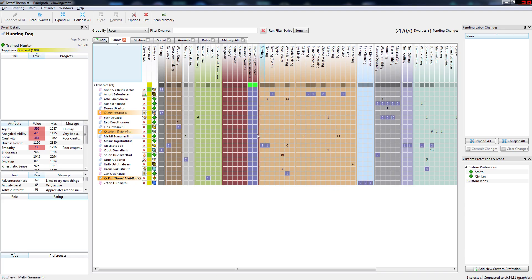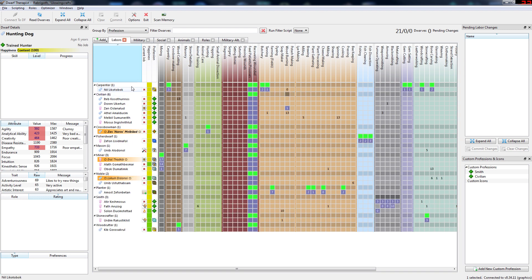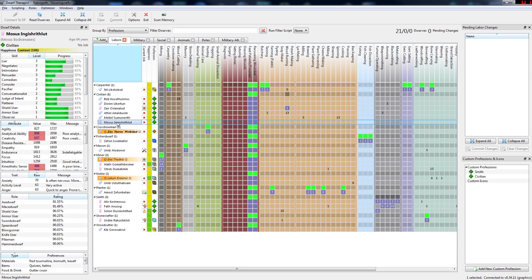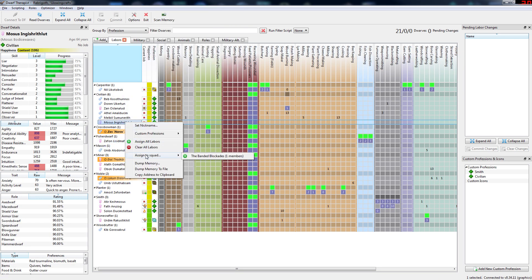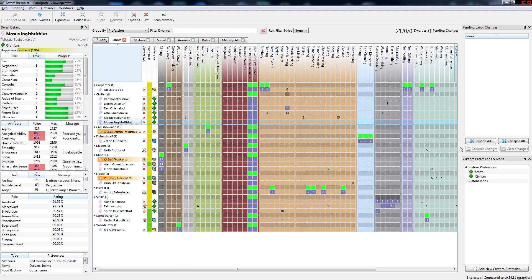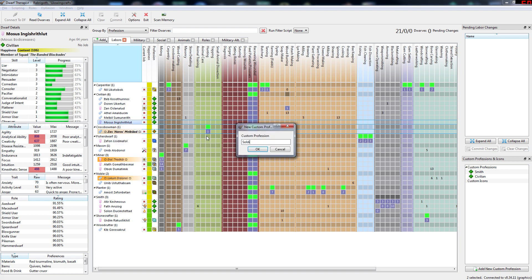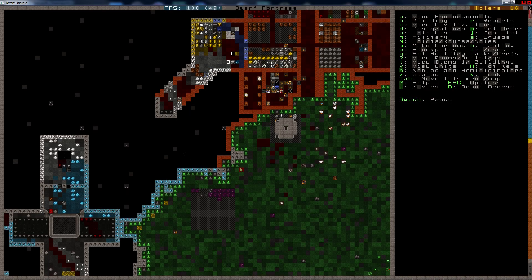None of these new guys are actually going to be a good soldier. You are assigned to squad the Bandit Blockades. And make you two guys soldiers. I want to have them train. I will see now if I can make some more. Actually, we should really start using these forges — this is all done now.